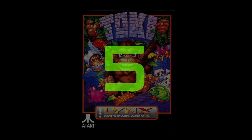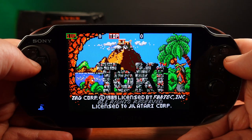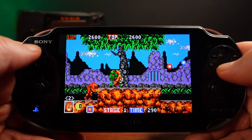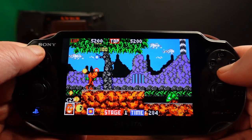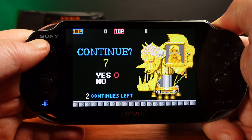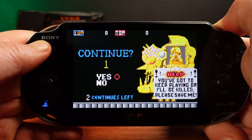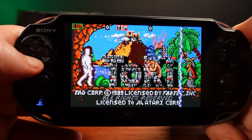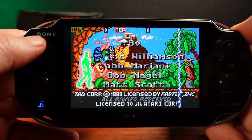At number five we've got Toki, a port of the popular 1989 arcade game of the same name — a platform game with the ability to shoot enemies both sideways and overhead. This game is ported to the Lynx by the legendary Taito company. But you have to wonder what was going on with the developers when you find the hidden Easter egg. When the game ends and the continue option appears, with nine seconds left, press and hold option one and the up button. Wait until the title screen and the developer names appear — this makes the title screen go absolutely crazy, with all sorts of colored lights and sounds.